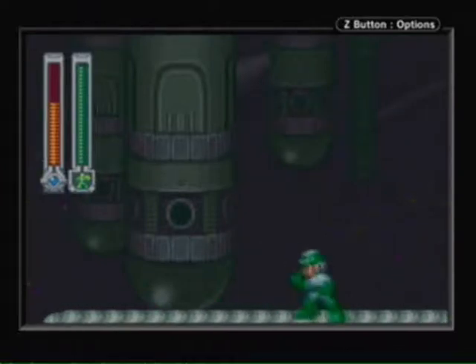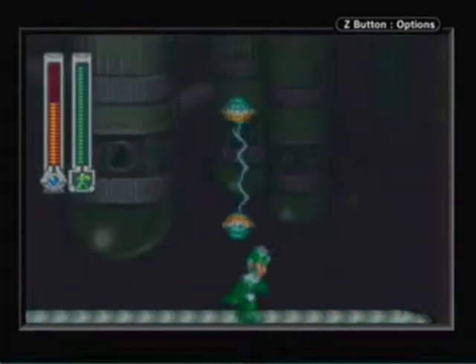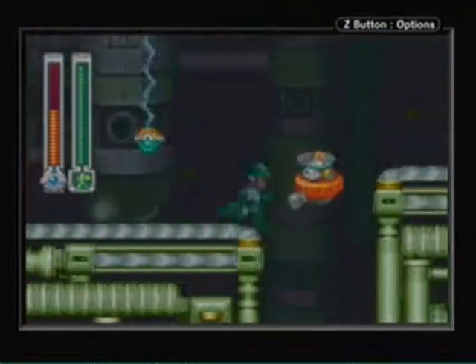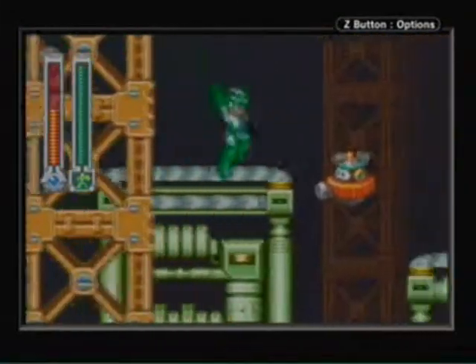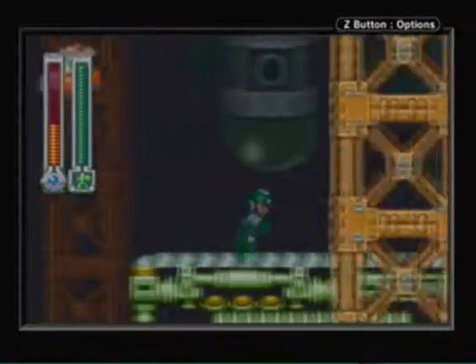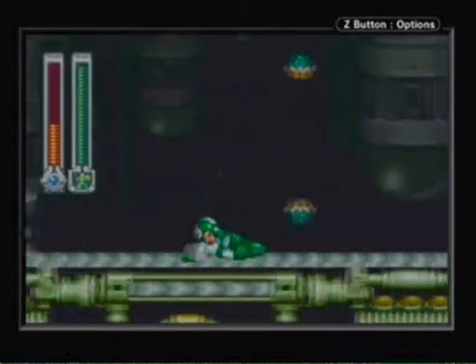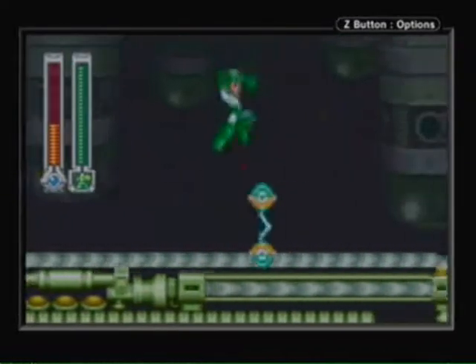The whole rest of the stage is on a conveyor, which is a pretty fun stage element. Coming up you'll have to take a hit — be sure to jump in the air before you take it, because if you're still on the conveyor when you take the hit there's a chance you'll be thrown off into a hole. Just be sure to jump before taking any hits.